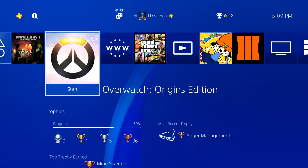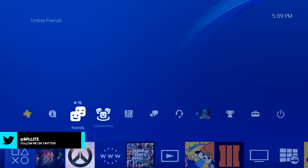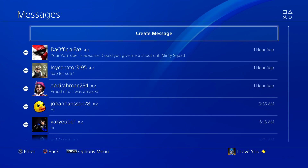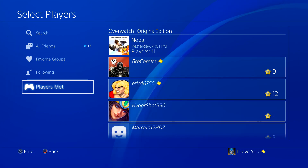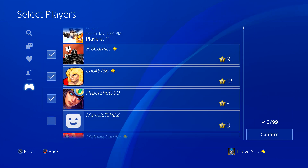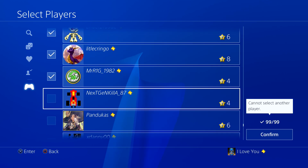Alright guys, Splits here, and I'm gonna show you guys how to be annoying on the PS4. What we need to do is go to our messages up here, go to create message, and then if you go to your Players Met you're just gonna see a bunch of random people. You just want to check mark every single one.